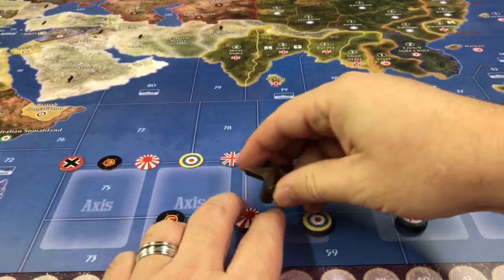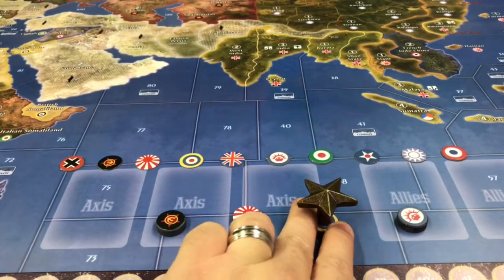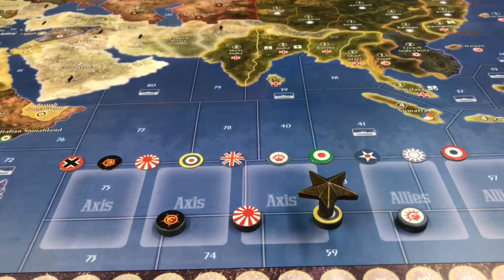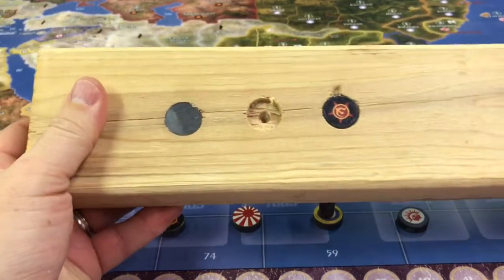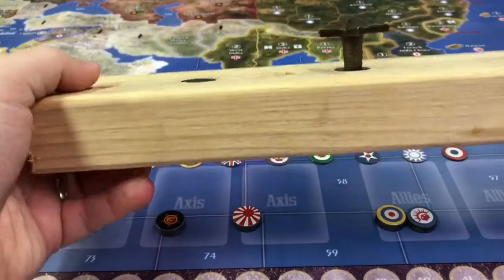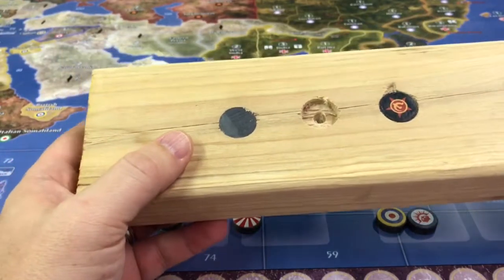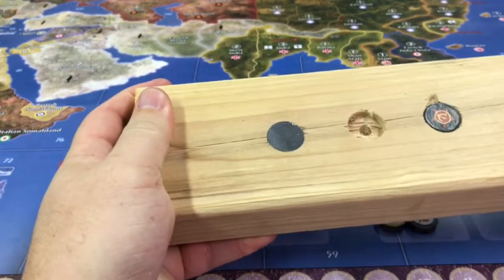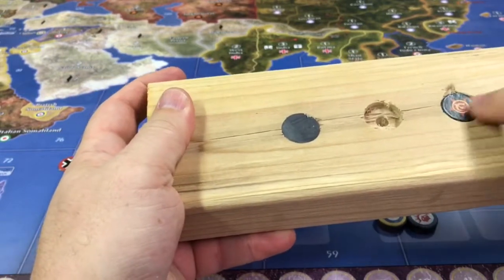Of course you don't want to have to hold down the roundel so it's not pulled up. So the whole intent was that in my board I'm going to countersink them — I just took a drill bit, drilled it in, and now it's glued on and everything works. What I learned is that when I actually countersink these into my board, I'm going to put the magnet in first, then put the super glue on, and then put the roundel on top of it.